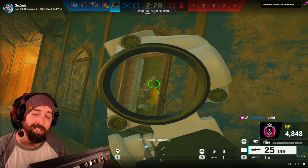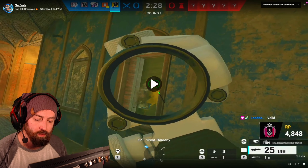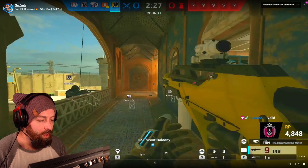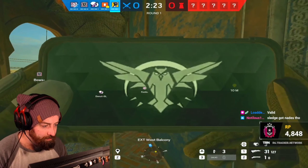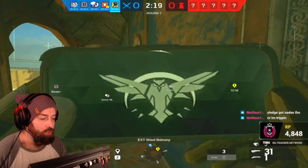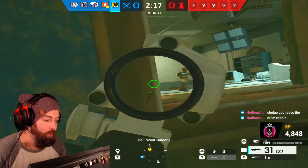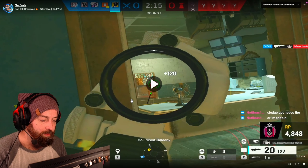Now we're going to go through a couple of rounds of me playing as Finca. I don't have the grenades yet, so I'll tell you exactly how I'd use them. Here I open up the door — I know they're probably in CC — I drone out, checking for traps. I see one near the door going for a runout and we hold the angle.